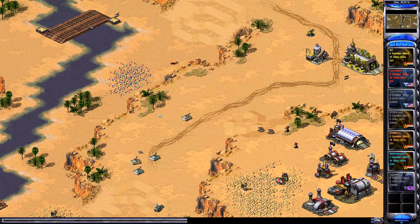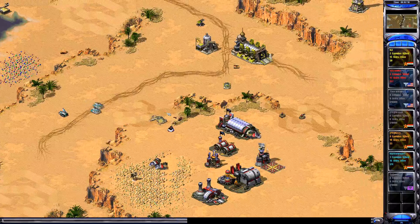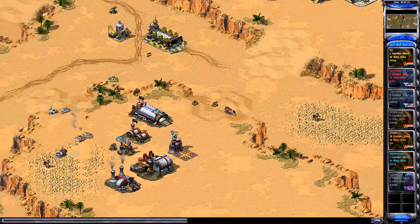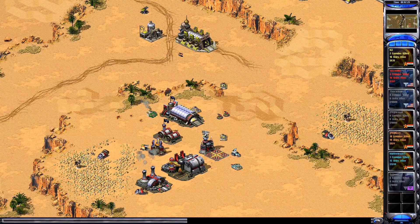At least he has a refinery up — MJ hasn't got a second refinery up and is completely broke. Oh, that was a nice play. It might be an insect GT because they don't have any tanks — they went straight for a rush.